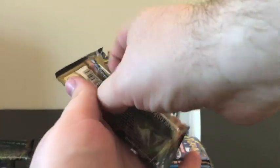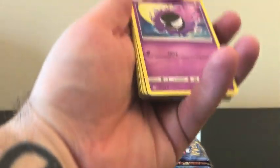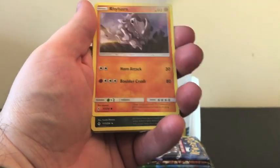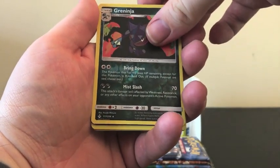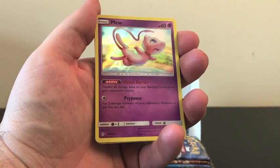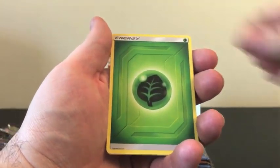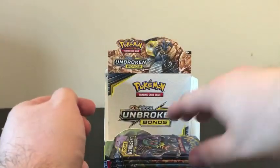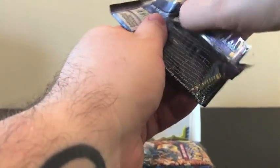Alrighty, for a little bit we're going to be moving a little quicker through these packs. Spritzy, Doduo — our Reverse Holo is a Rare Greninja, and our Rare is a Holographic Mew. That is an exciting card to pull! Let me know in the comments if you guys are having any luck in your pulls of this set.